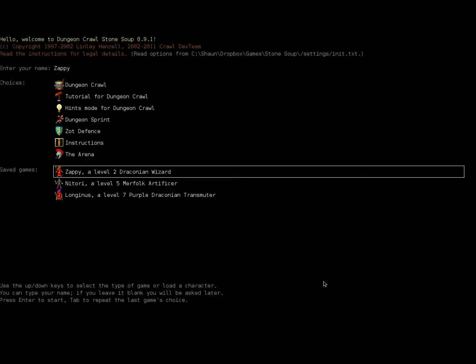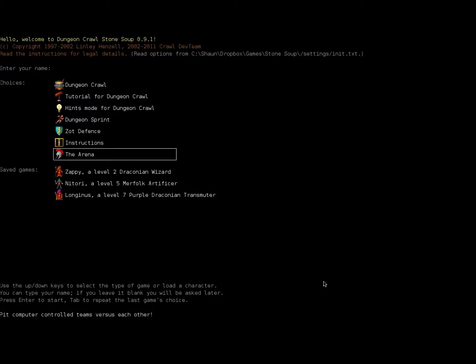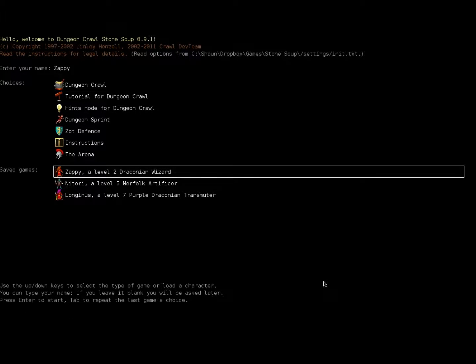Hey there everyone, how's it going? We all feeling happy? I'm feeling happy. Let's continue playing Dungeon Crawl Stone Soup as Zappy, the now level 2 Draconian Wizard. Let's get on that.